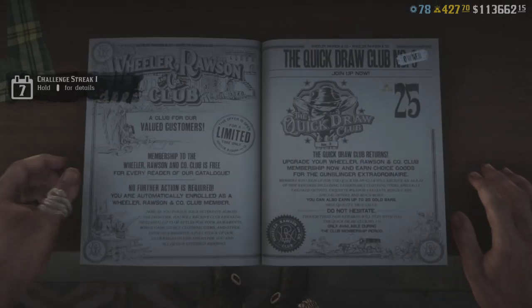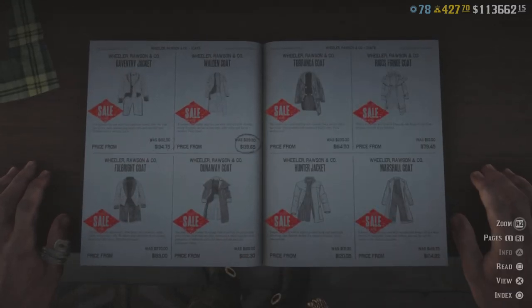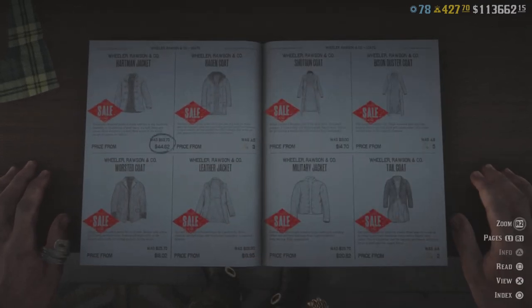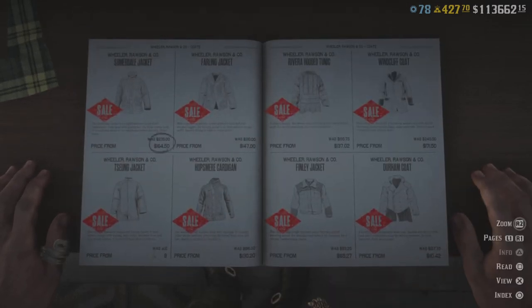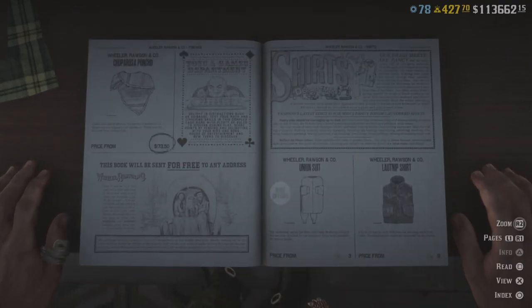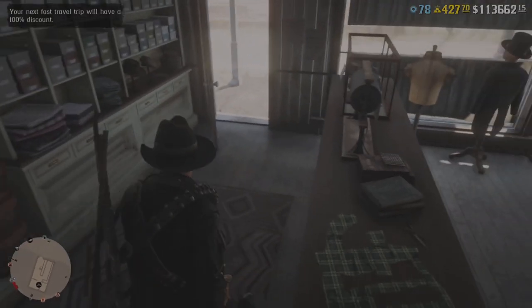We do have the Outlaw Pass — or Quick Drop Pass, whatever you want to call it — and it is ultimately free, so if you have the gold bars you might as well purchase it. We do have some coats on sale, so if you want to make it up to the northern part of the map without freezing, grab yourself a nice winter jacket. That's pretty much all we have at the tailors — just the winter coats.